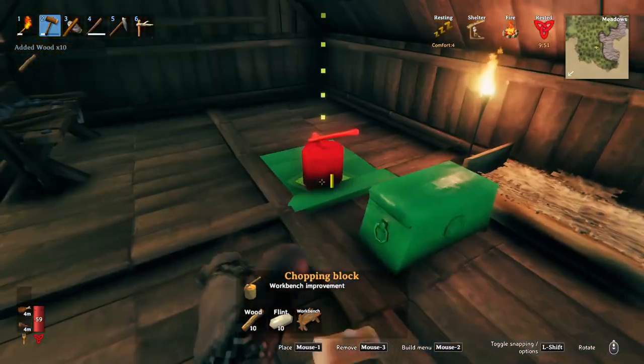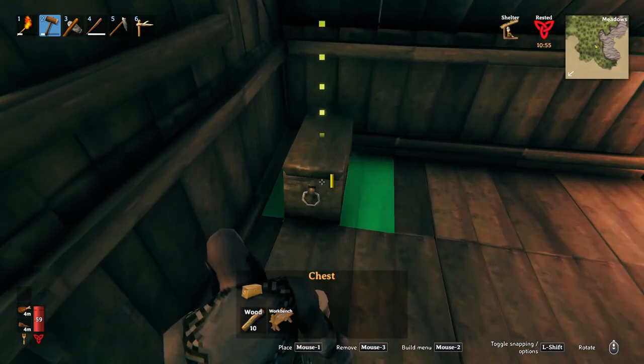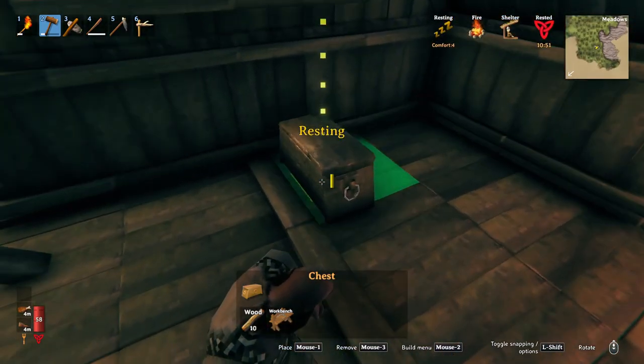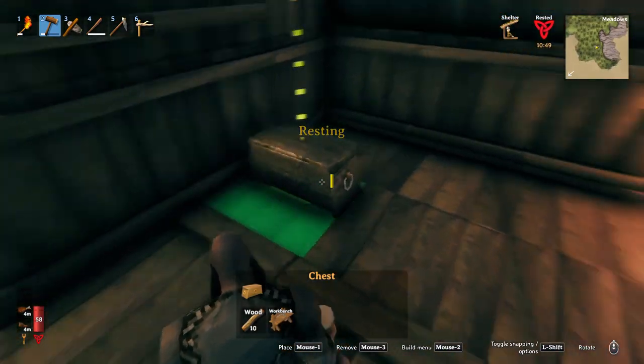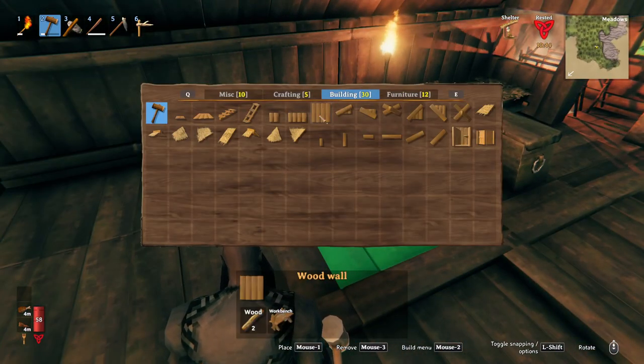Next thing is storage. Storage can be done in a bunch of different ways — you don't have to do it any specific way, but there is a way of doing it to keep it organized. It depends on whether you're solo or with friends on how you're going to do it. This is my solo storage room and this is how I build mine.